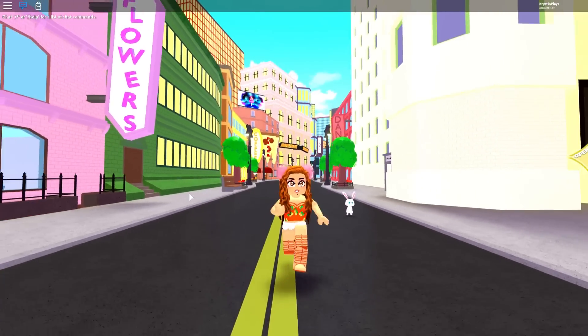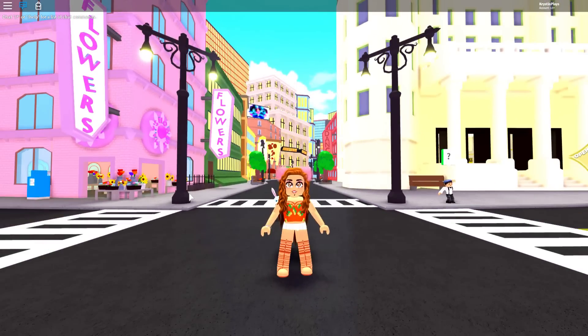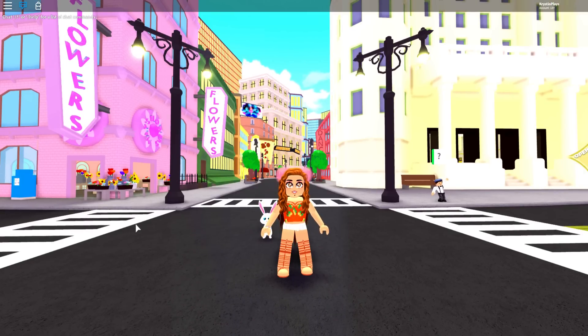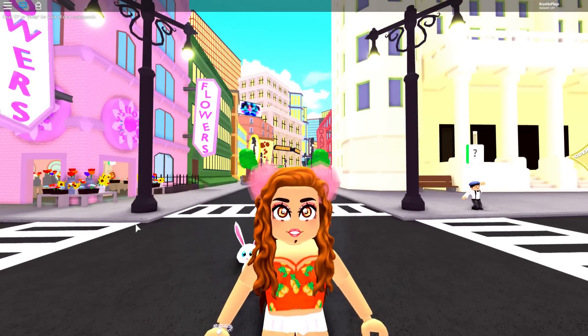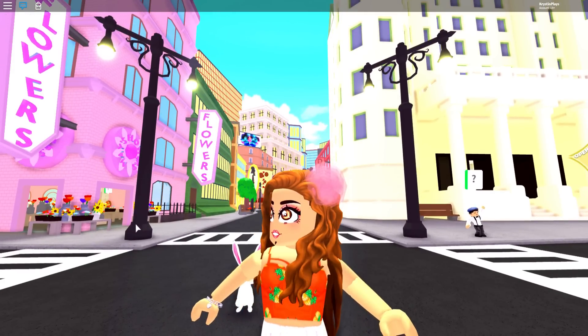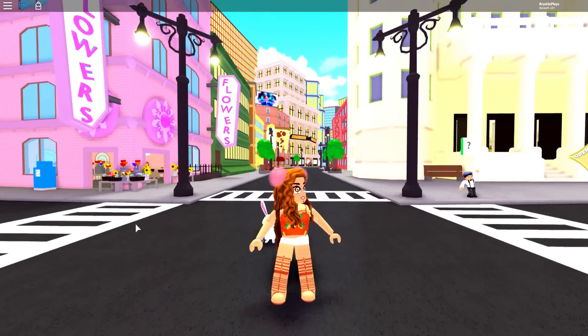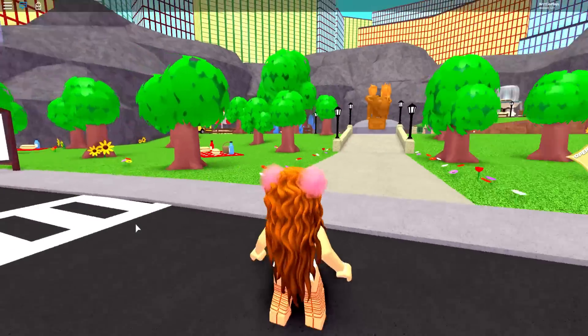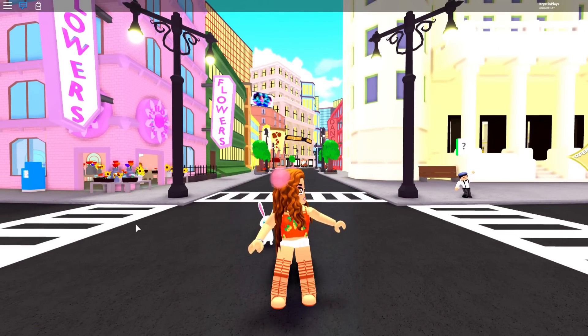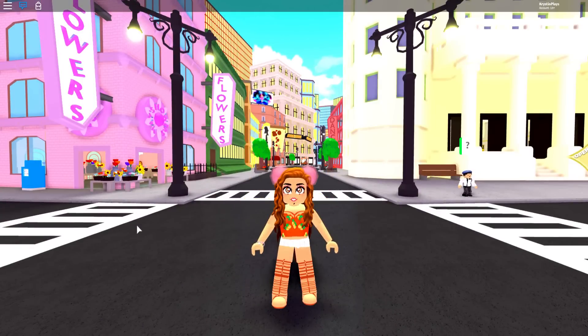For today's video, you can tell I have an abundance of energy because we are going to be checking out the brand new housing update! I have something on my face — it's a glitch. I'm going to hope they fix this because this is my favorite face that I use. I don't know if it has something to do with the body I'm using, but anyways, we are going to be checking out the brand new housing update.